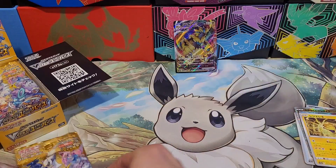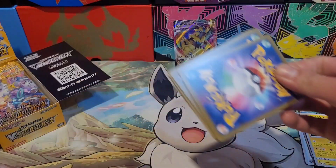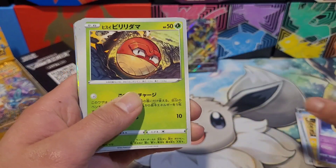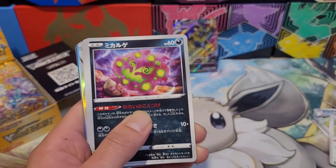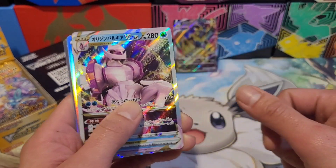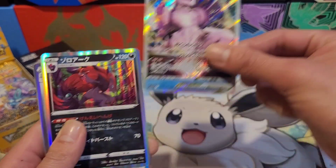Pretty cool V-Max, drop it to the side. Let's go with the second pack. We got Voltorb, Bidoof, a tombstone card, energy belt, and oh — we got Palkia! Palkia evolved in a different universe — V Star, nice!